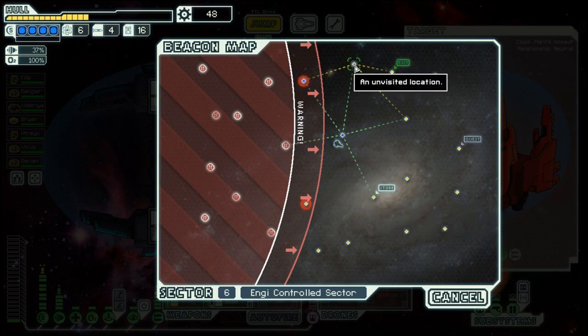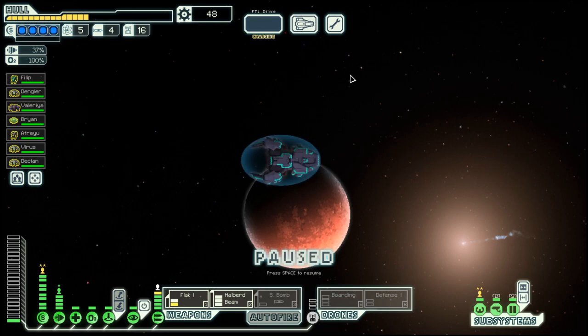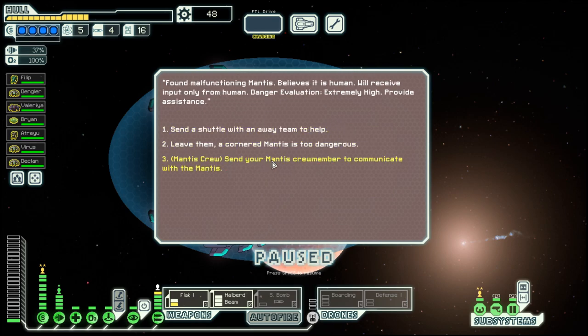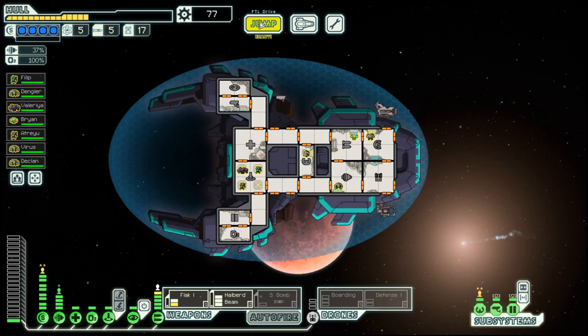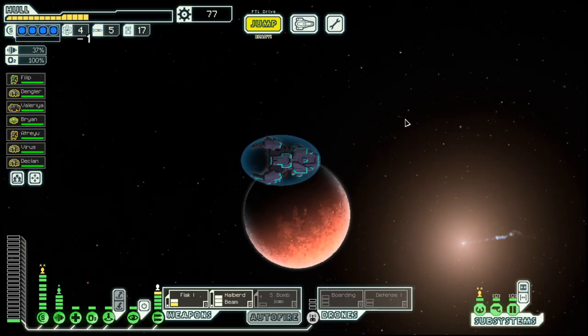There is a store down there — don't care, let's move up here. Let's listen to their problem and use the blue option.